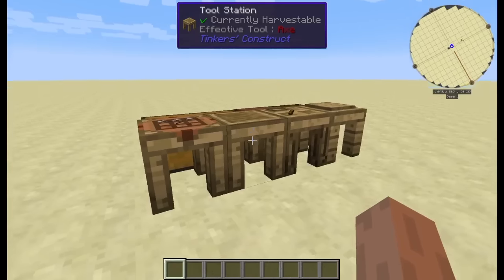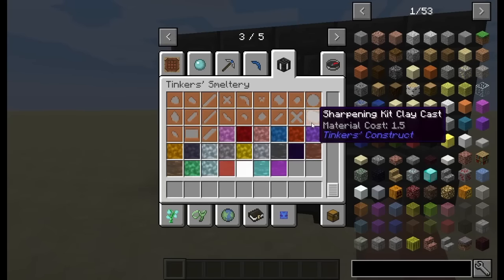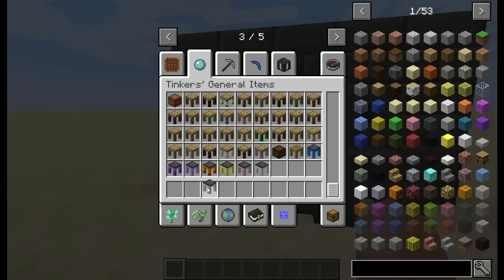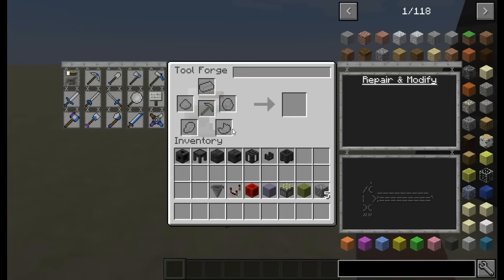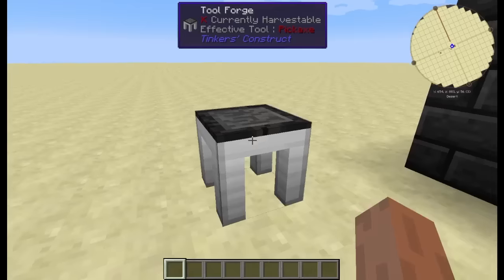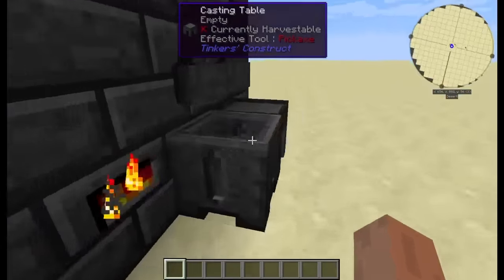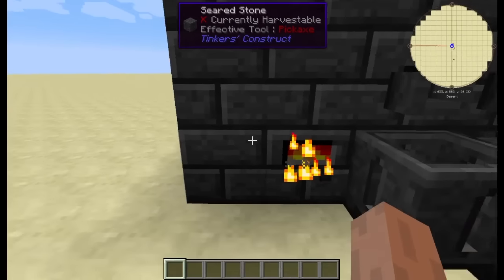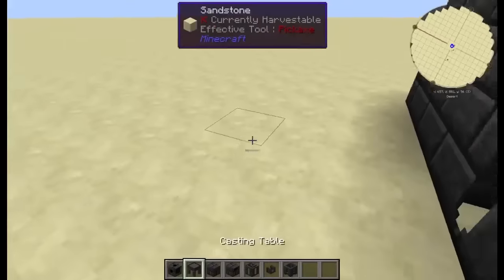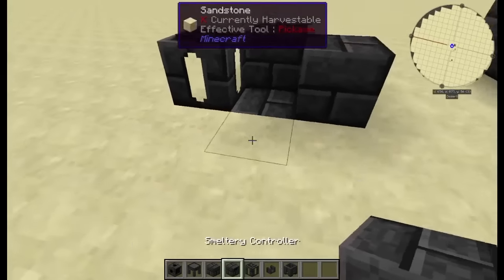The natural progression from Tinker's Construct is from these wooden and stone tools at the tool station to the smeltery. From the smeltery, we can go ahead and grab ourselves a tool forge — the tool forge is this part right here. Let's grab an iron one; that's going to be the most accessible one to the average player, and it opens up new materials and tools like shurikens, broadswords, cleavers, and lumber axes. A smeltery is made by putting your seared stone bricks in a square formation. The requirement is that you have one block sunken, with blocks on each side — and that's a smeltery.